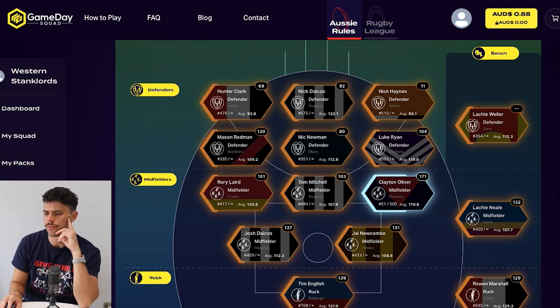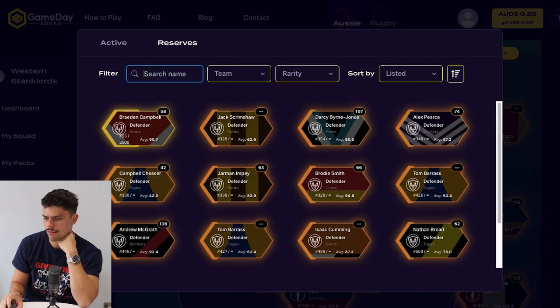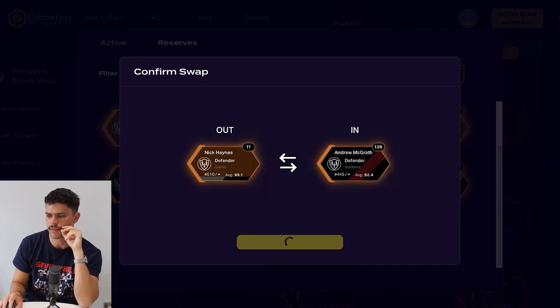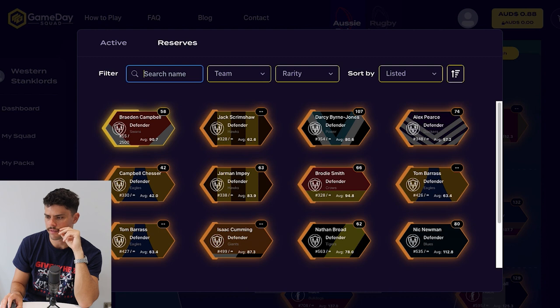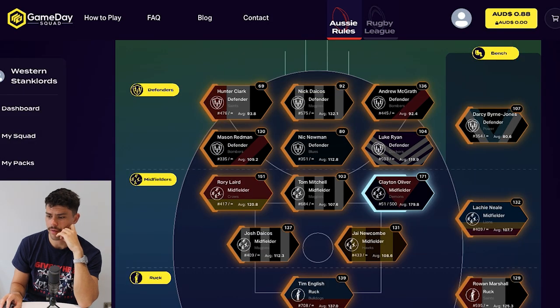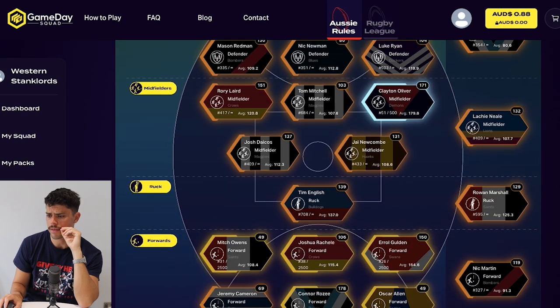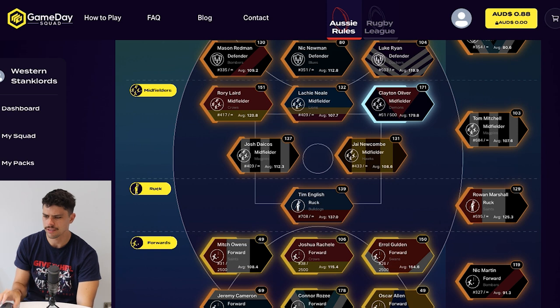We'll go look at my squad and see if I can improve it with what I've got. Nick Haynes has been concussed and is going to be ruled out for a week or two. So let's go to Nick Haynes and see who is the best replacement — Andrew McGrath is probably that, to be honest. So Andrew McGrath comes into my side. Lockie Weller's not even playing at the moment, so I need to get him out and potentially put on Byrne-Jones. I've probably improved the team there, but I still need to add at least another silver player to that back line. I'm happy with the midfield performance — I can get Lockie Neal into the side now. Hopefully that will boost my score.